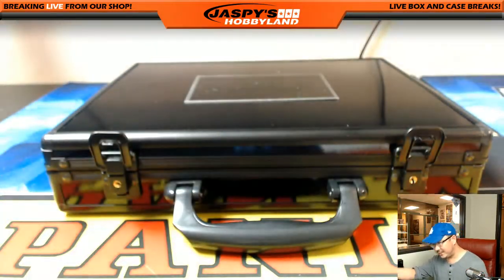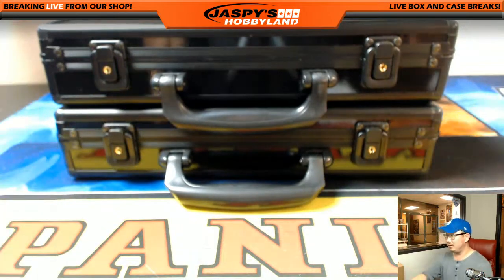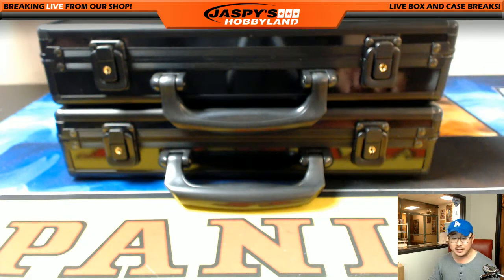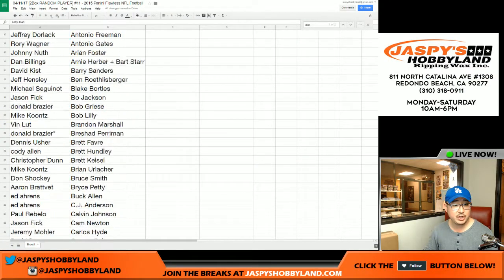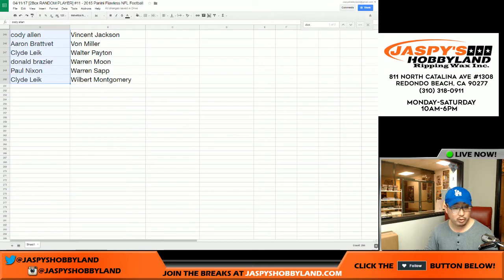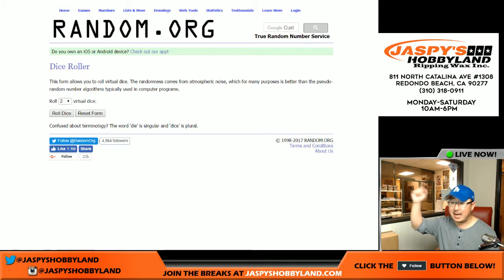So there you go, folks — that's it, that's the break. Two briefcases of 2015, last year's Flawless Football. That's a nice warm-up to tomorrow's brand new release of Flawless Football. So let's go back to the player list here — from Cody with AJ Green all the way down to Clyde with Wilbert Montgomery. We'll copy those names, put them into this blank list. The name on top will get one spot in tomorrow's random team break of the brand new Flawless Football. The second person will get these empty briefcases shipped to them as a little consolation, a little thank you.